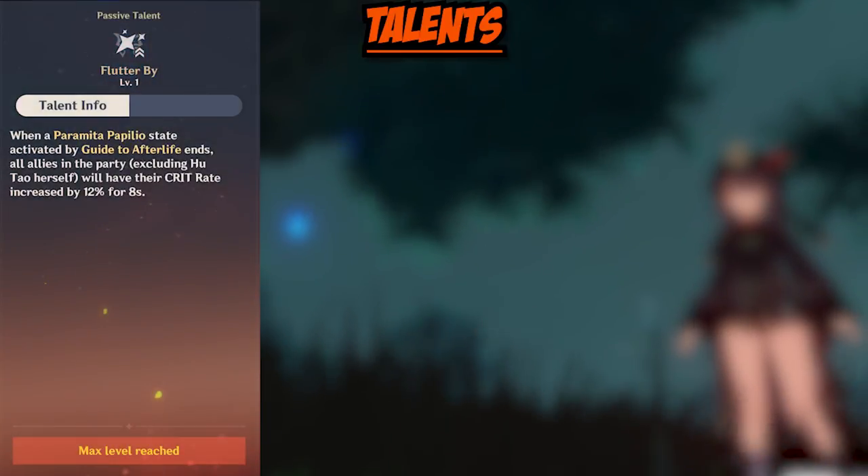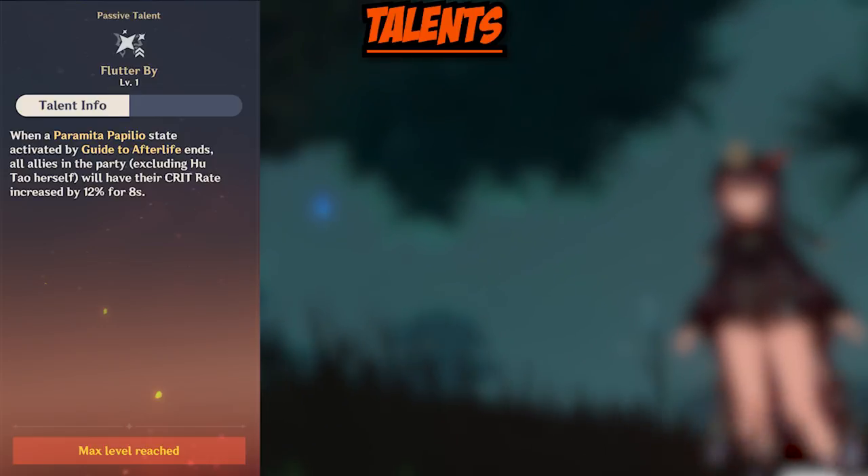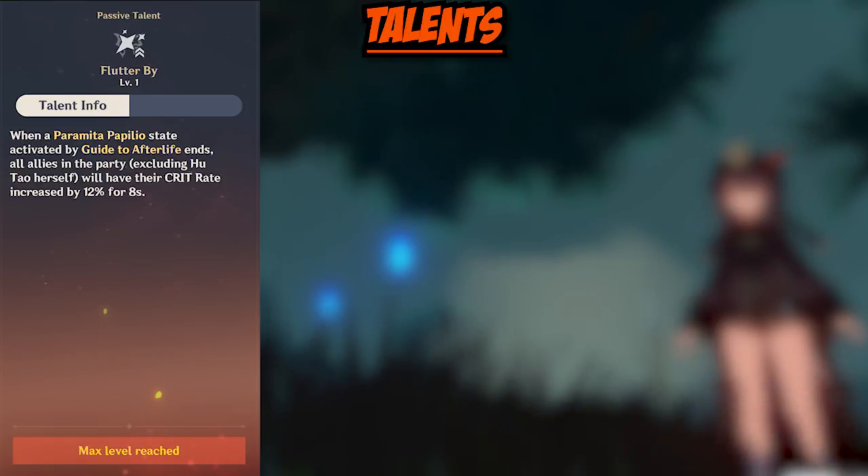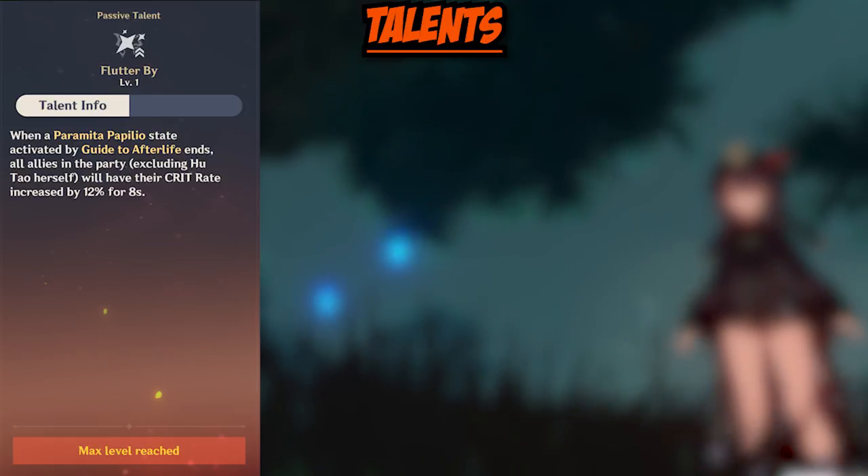Now we're going to move on and talk about Hu Tao's passives. First off, we have Flutter By. When Hu Tao's PP state ends, all allies in the party will have their crit rate increased by 12% for 8 seconds. This is a really good effect and can give her a lot of team synergy.